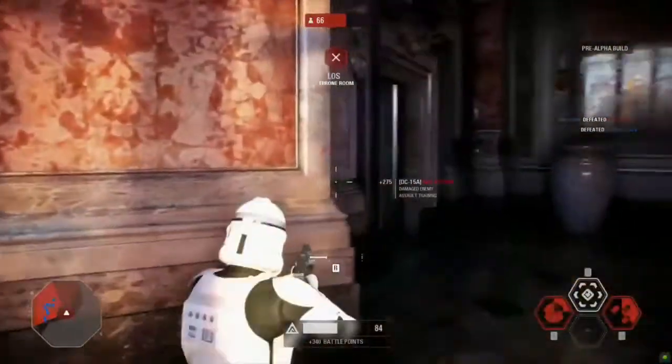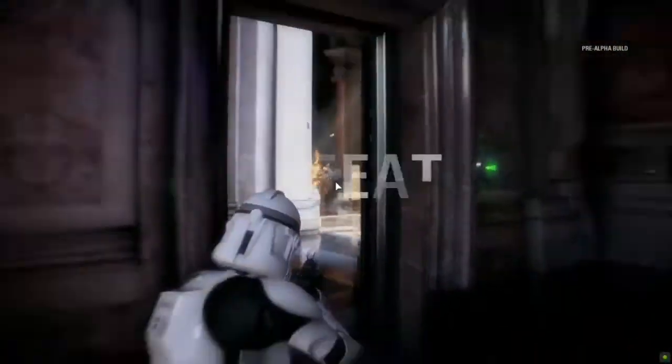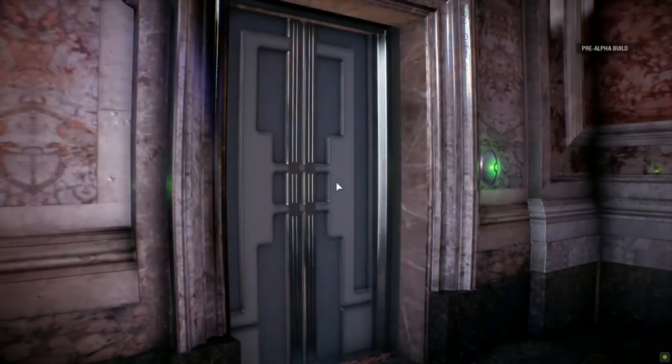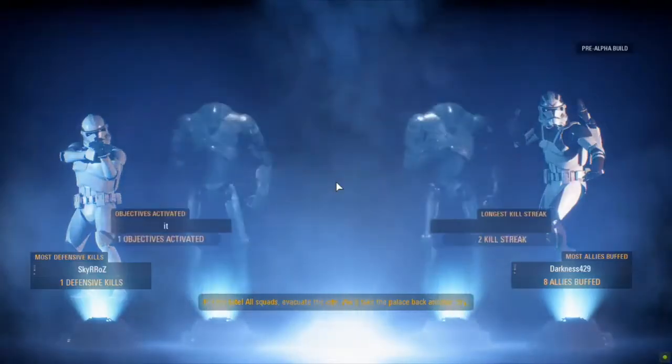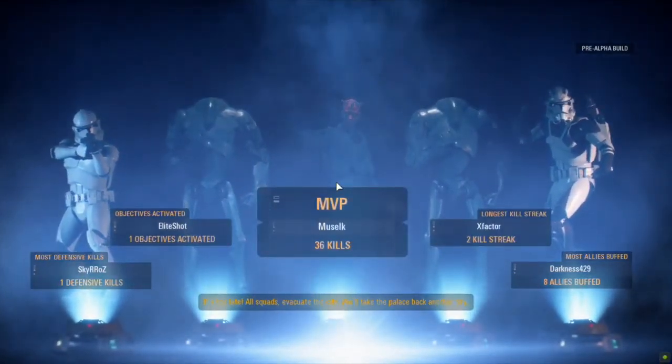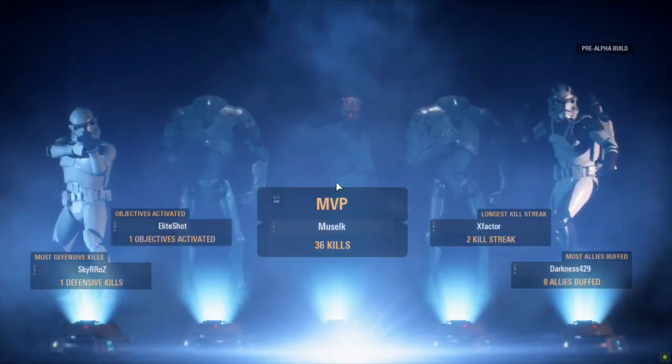Any tips for taking Darth Maul down? You want to try combined arms fire. The tip is blasters. Run away — run away and just shoot the crap out of Darth Maul. He was our MVP. Look at that. Nice stuff, Muselk. Congratulations. Just destroying everything.